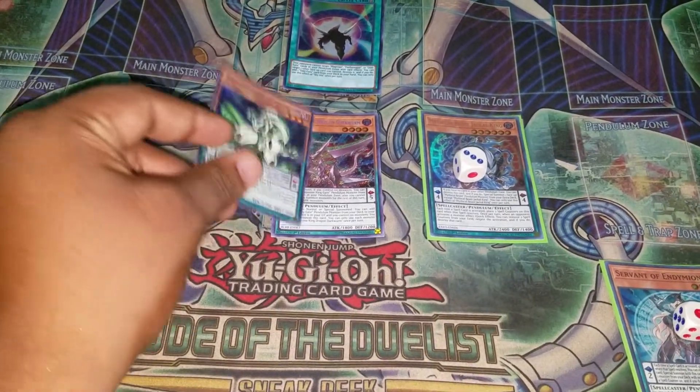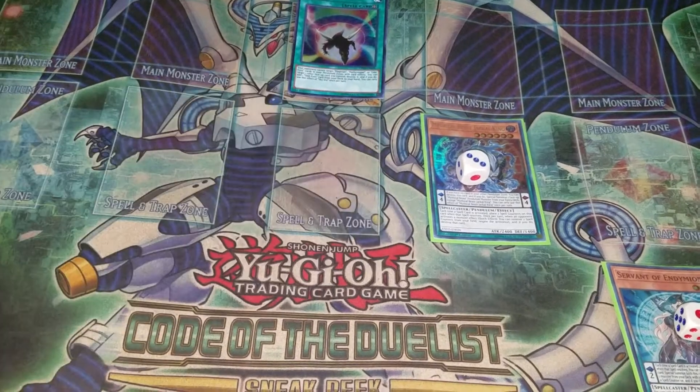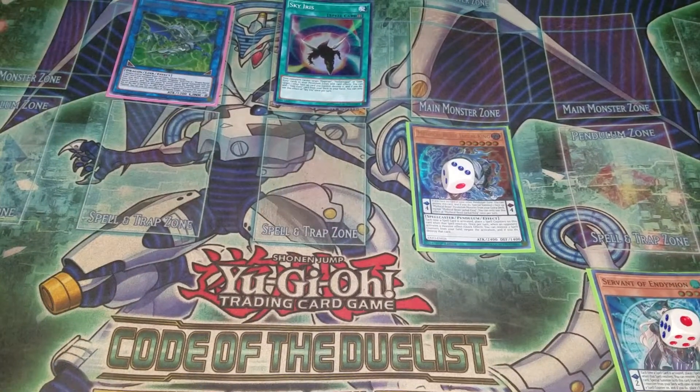Now you can summon your Mirage and link summon into Romulus. You'll get your Romulus effect to add Ravine. You'll use it, just not yet.